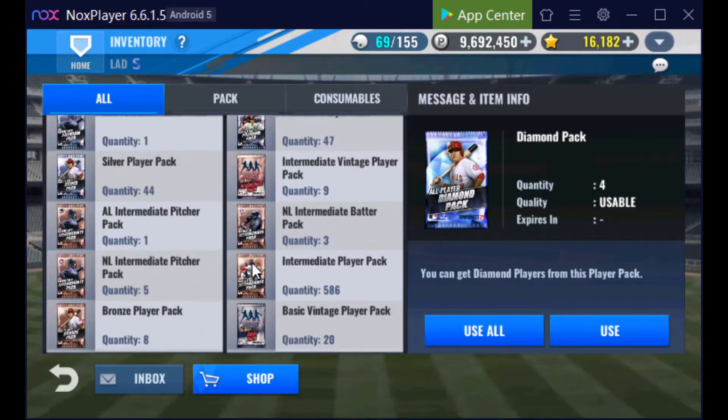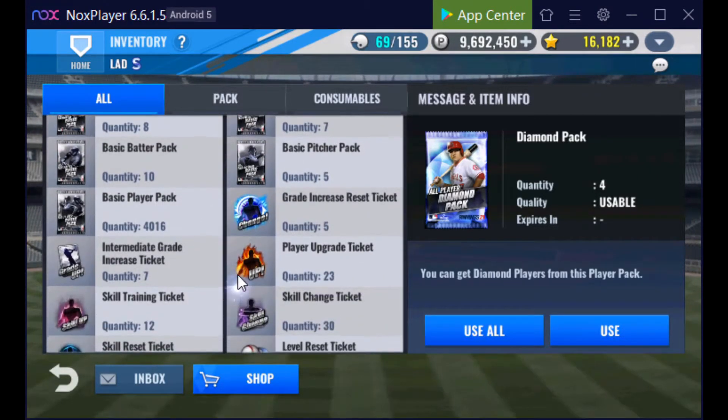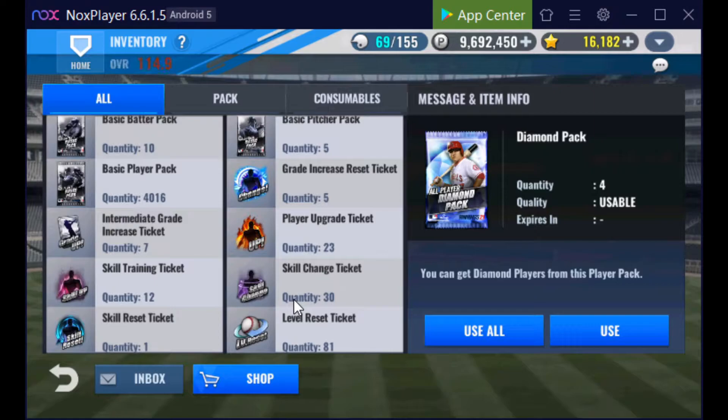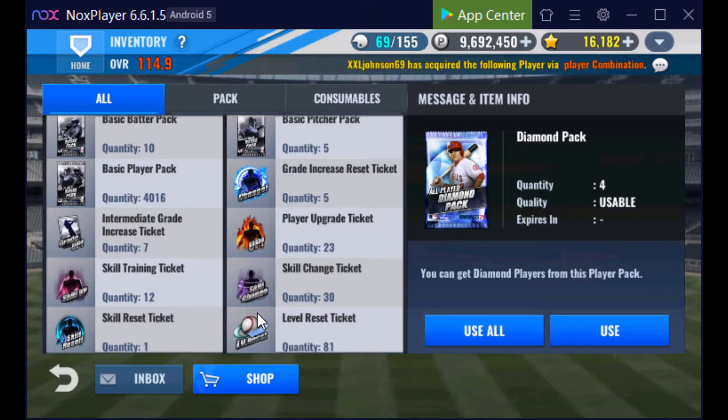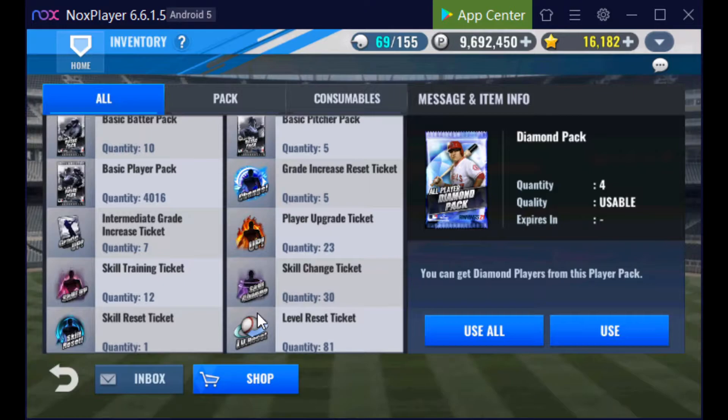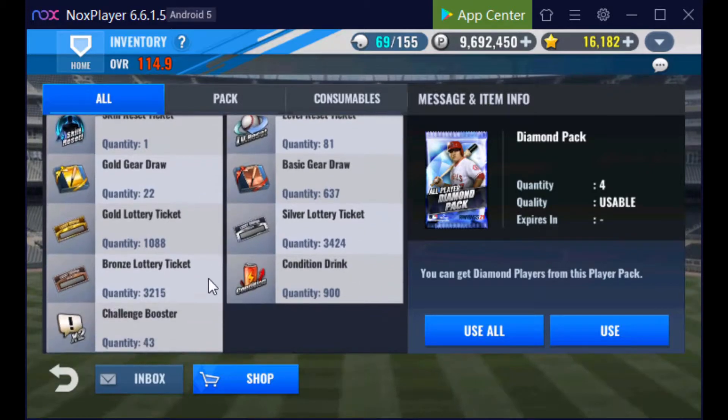We're going to open up our premier vintage player packs - hopefully we get a legend, we gotta have that confidence. Imagine we get a legend around the time we get our new team sig and our mileage sig turns out to be a team sig as well - that would be insane. Last video I counted seven primes total - three from packs and four from combos. We're also at 30 skill change tickets, so when the new sigs come out we're going to skill change Machado. It's very hard to stay alive in D3 with just two team sigs.